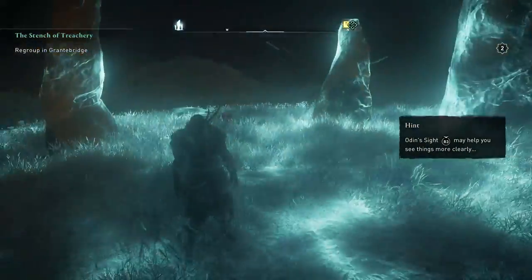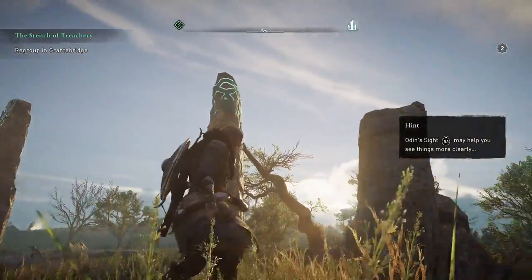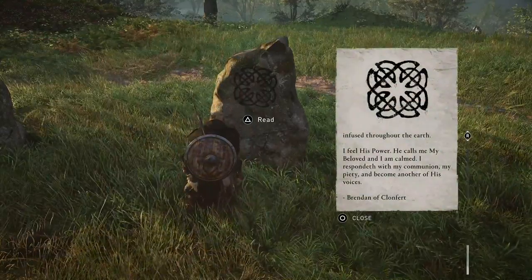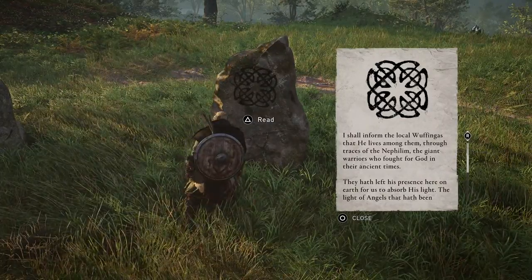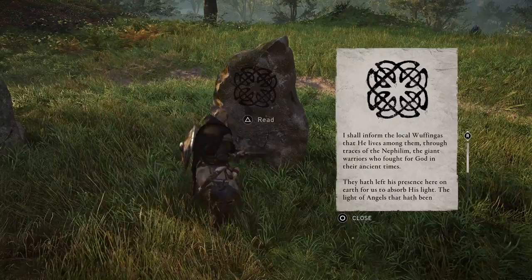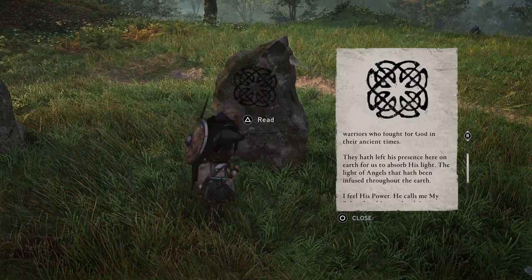First of all, use Odin's Sight to reveal the symbols hidden in the stones. Now, take a look at the black symbol on the smallest rock. The only thing you need to do is ignore what the voice is saying and move your character to a specific position so you can see the black symbol by aligning the green symbol fragments, like this.